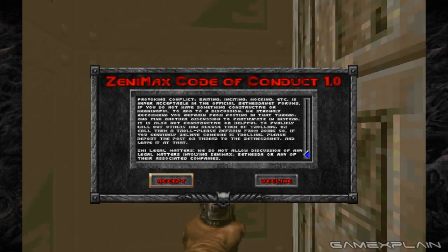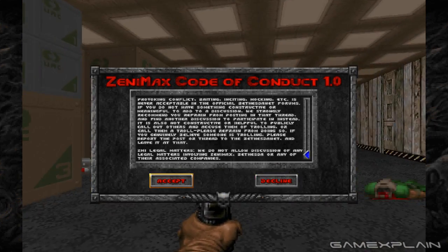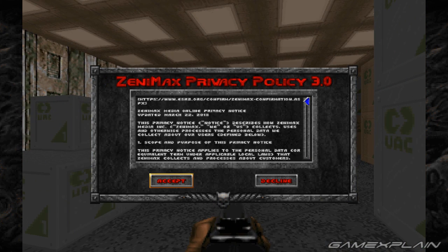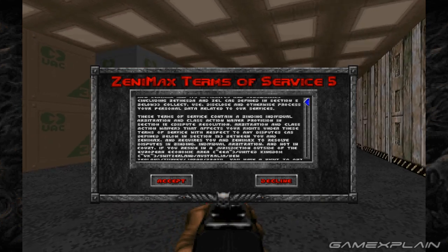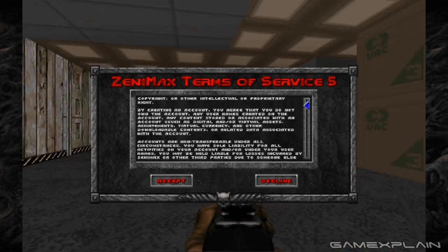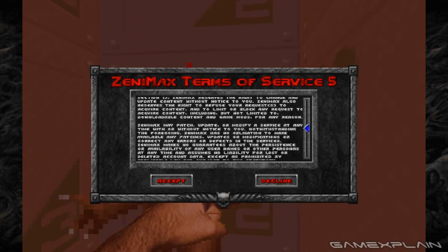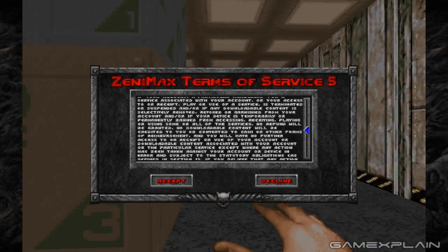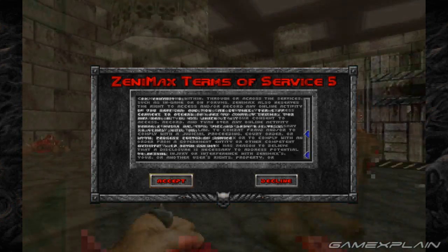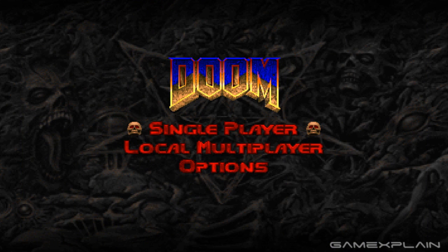The original Doom certainly didn't have that, and it also didn't have this massive code of conduct, which I guess is really preparing you for the horrors of Doom. We'll just say we read all of this — don't tell them. God, there's a lot. You can't just skip down either. We have finally signed our lives away and we are ready to play Doom.